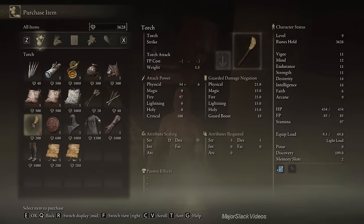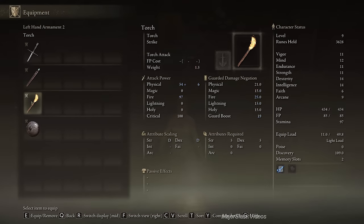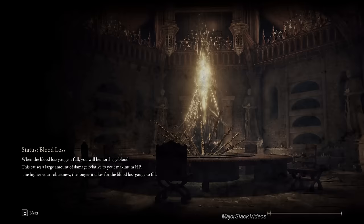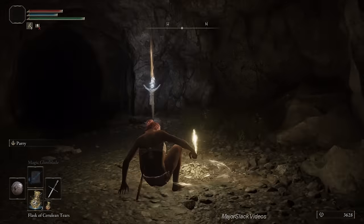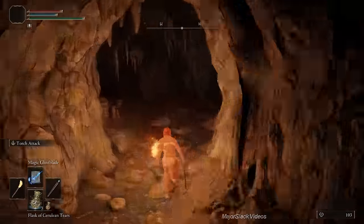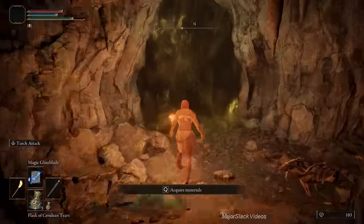Buy a torch — don't buy the crafting kit yet, just buy a torch. Put the torch in your left hand along with the shield, and we're going to go to Groveside Cave. In Groveside Cave, we're going to level up intelligence to 18 — we have enough money to do that. The prisoner starts with intelligence at 14; we take it all the way up to 18. That's important. With the torch in your left hand, go into the cave, stick to the right side all the way down, make sure you've got your staff ready — Magic Glintblade — and your wolves ready to pop out.